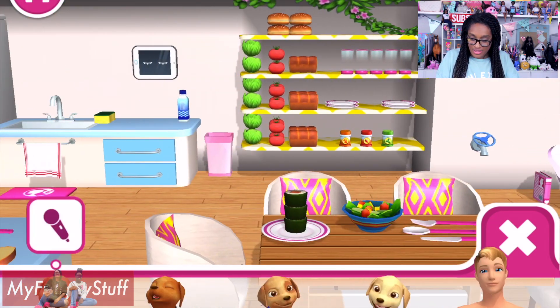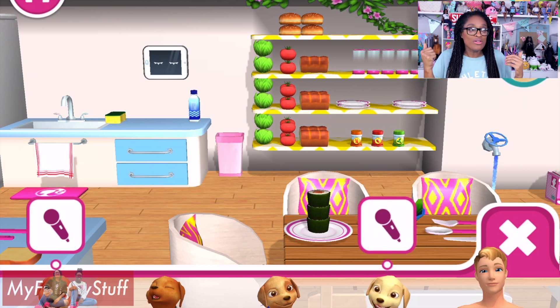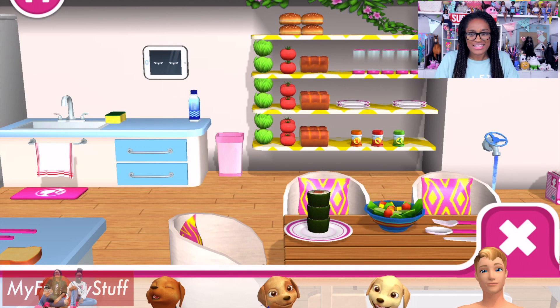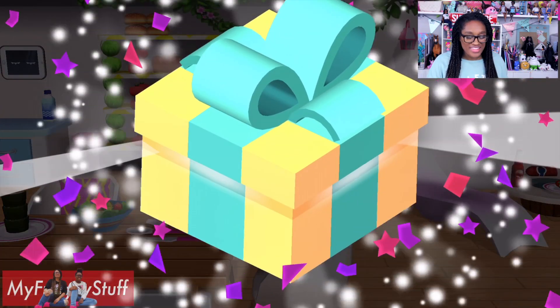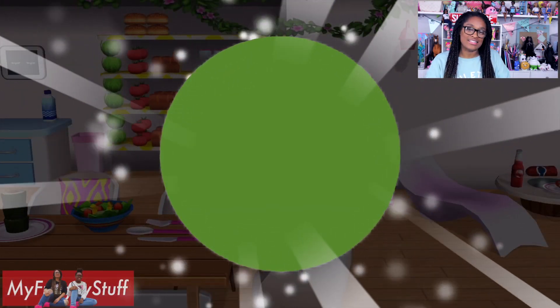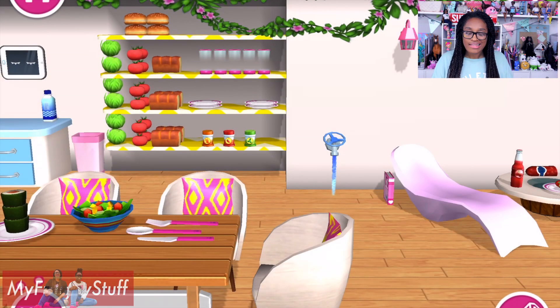I got a new present — new wallpaper. Where's my wallpaper? And it is paint — green color. I like paint, I can work with that. Let's go explore another part of the house that we didn't have access to before. Now that it's unlocked, we actually do have a giant fashion booth in the room with a camera and everything.